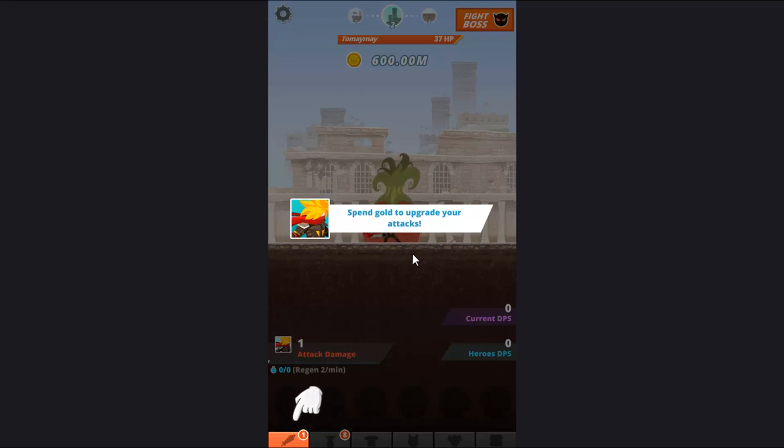Just one simple rule to keep in mind: before you hit stage 3,000, join a clan. Anybody past stage 3,000 that's not in a clan usually always gets banned, regardless of whether you're cheating or not. So make sure you join a clan before you do that.